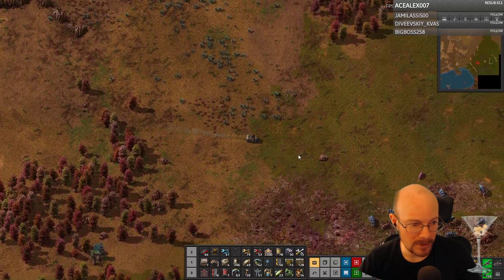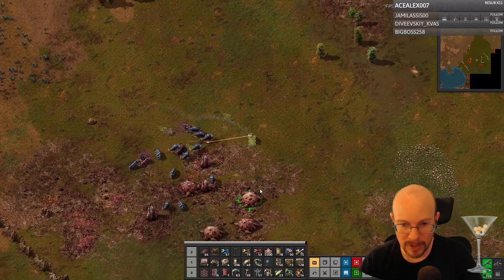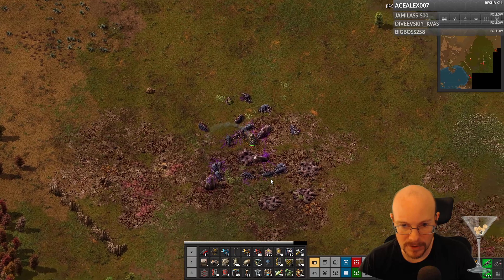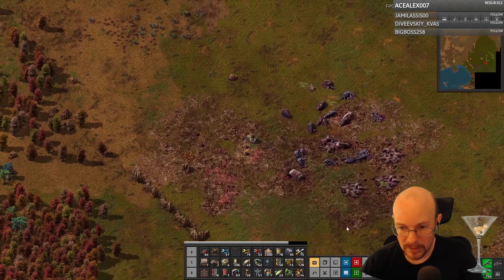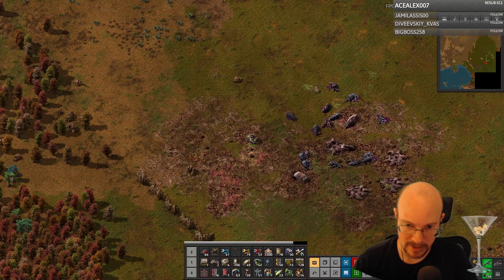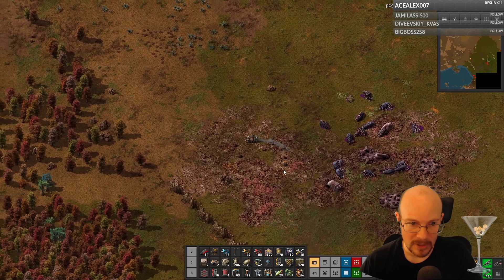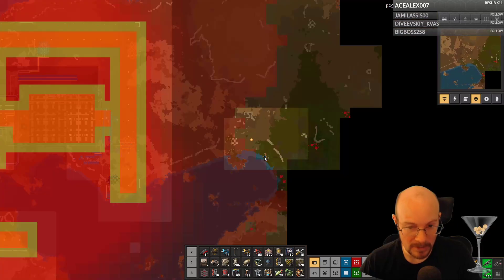I think Railworld has spread turned off by default if you want to try it. Well, if Railworld is what I'm thinking of — the one where your resources are all spread out to force you to use trains — I probably don't want to play that one. But maybe I'll try next time, just to turn the resources richness way up so I don't have to expand as much.